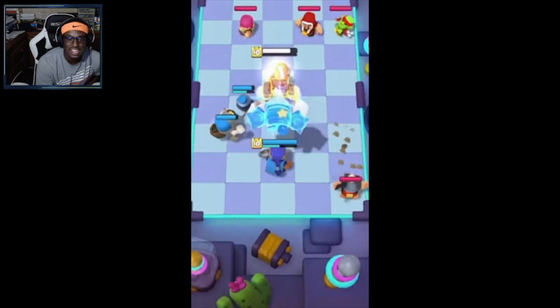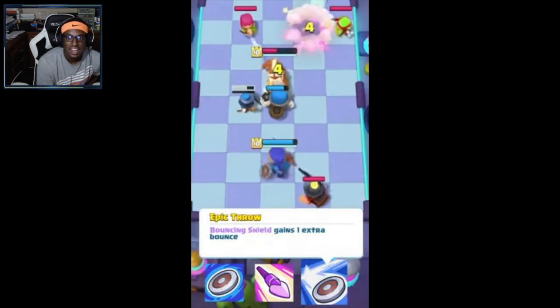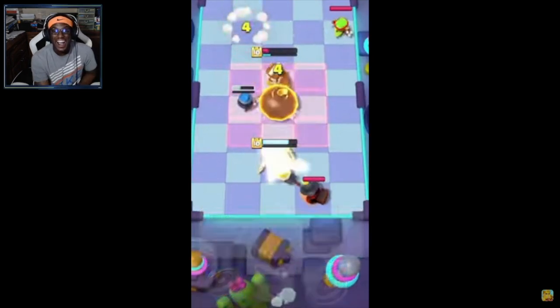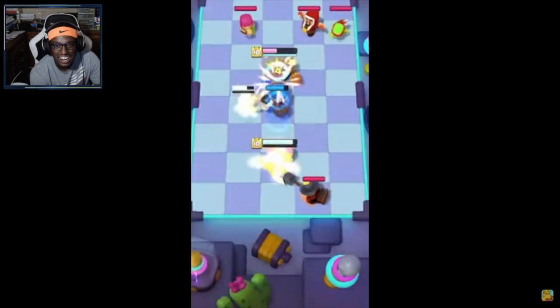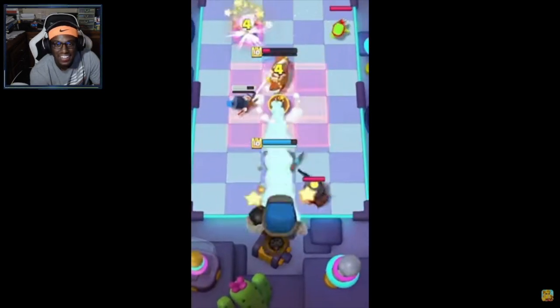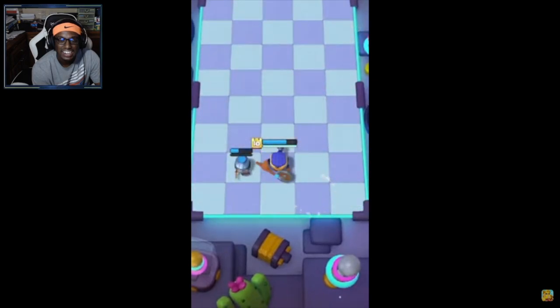Her final ability is that she gains one extra bounce on her shield, which leads into some crazy finishes. You can see her flying around bouncing everywhere and finishing off the entire board — it happens so fast you need to rewatch it. That is absolutely insane.